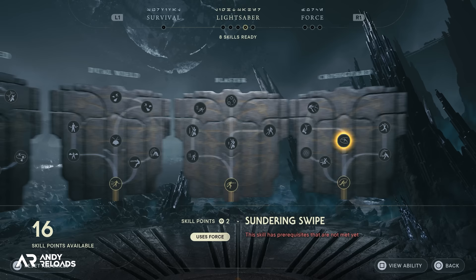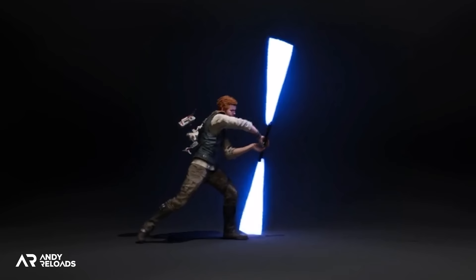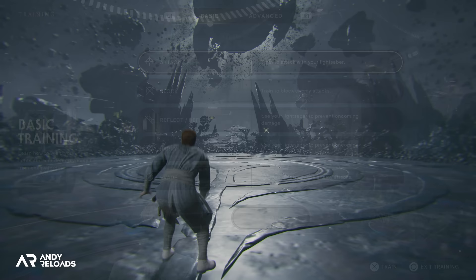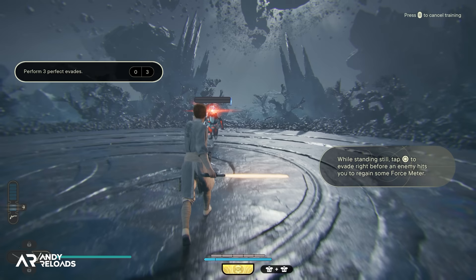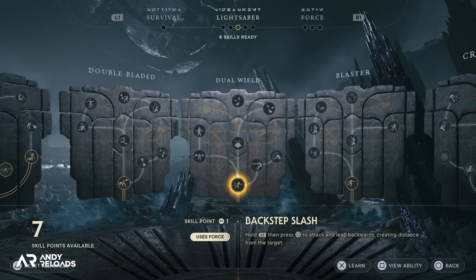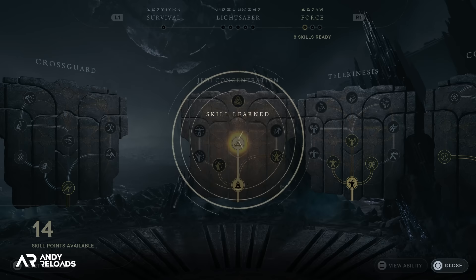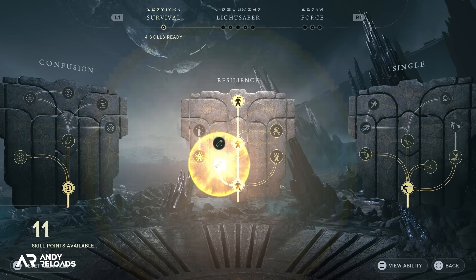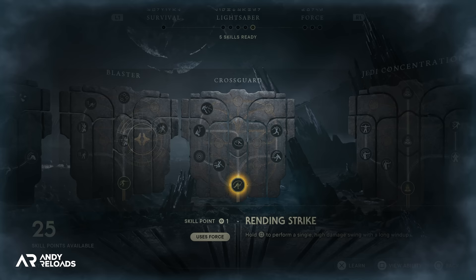Before splashing your skill points haphazardly across every tree, try out the lightsaber stances you find most appealing first. The best way to do this is in the void training program, available at the meditation point menu once you reach Koboh, which lets you freely experiment with combat so you can make an informed decision on which two stances to focus on. You can then spend your skill points in those specific saber skill trees to maximize your gameplay early. I'd also recommend spending your first skill points in the force and survival trees, and note that you can always reset your skills — the first reset is free, but the second costs one skill point.